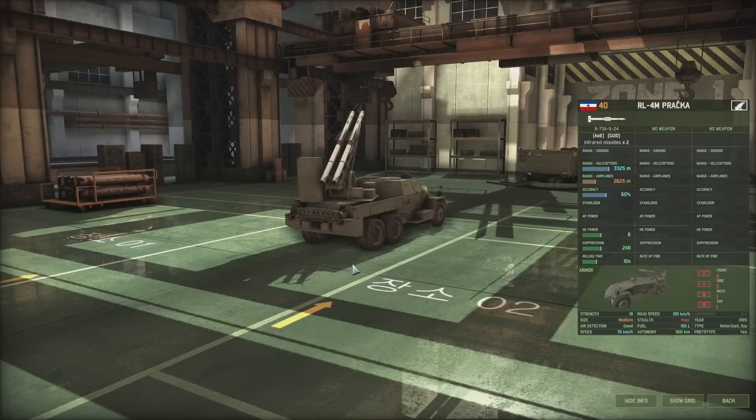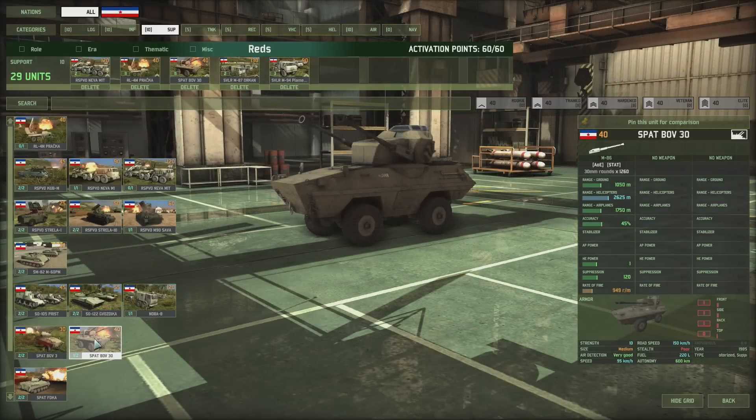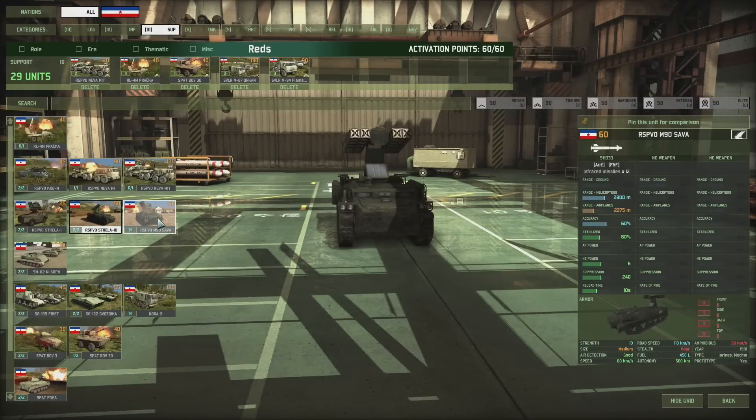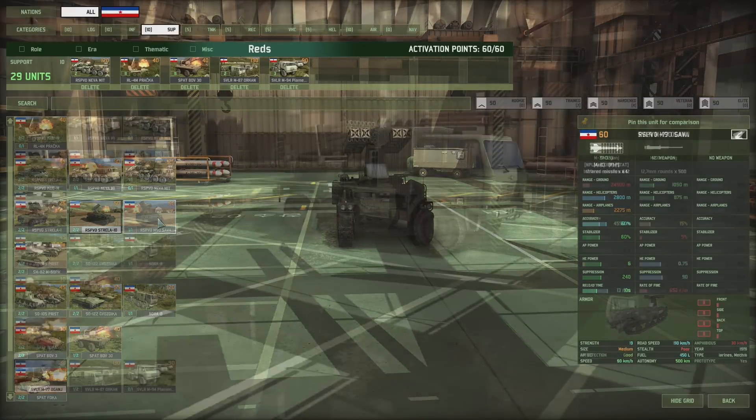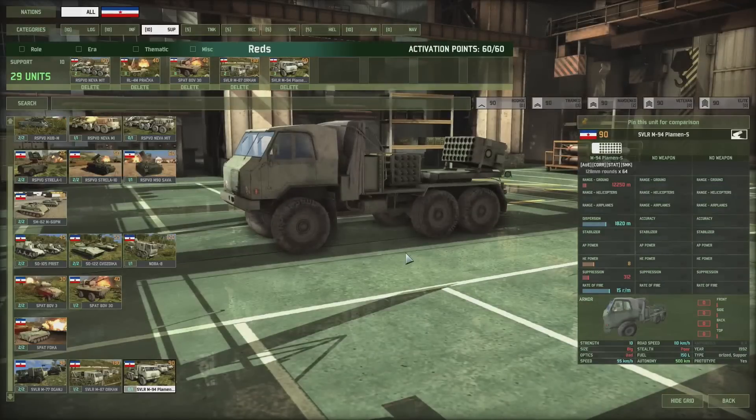To kill Helos, we have plenty of choice too. Pračka is a long-range Helo killer, though it has only 2 missiles. We have plenty of Sparks as well as an upgraded Strela-10, the M90 Sava with 2,800-meter range, also great against helicopters. Then there are also MLRS, such as Ogaň and Napalm MLRS Orkan — a heavy cluster MLRS — and Plameň S, an MLRS capable of shooting smoke rounds.